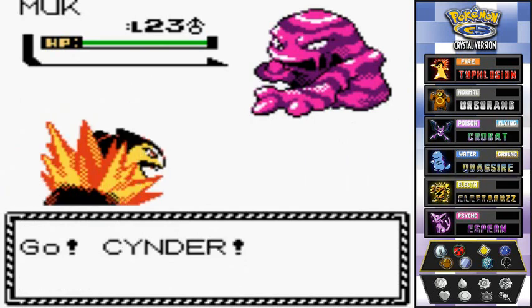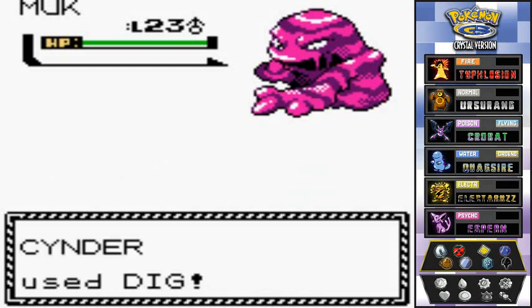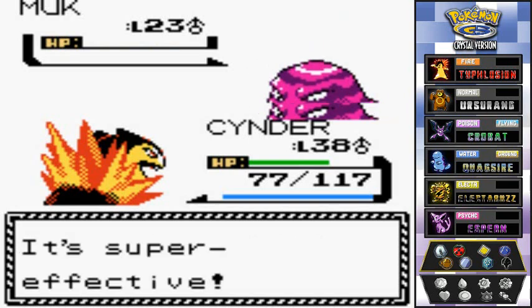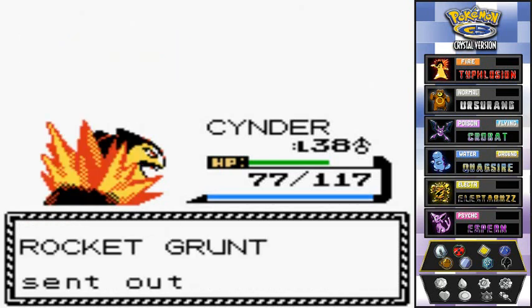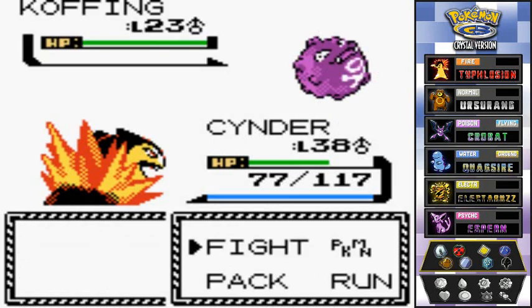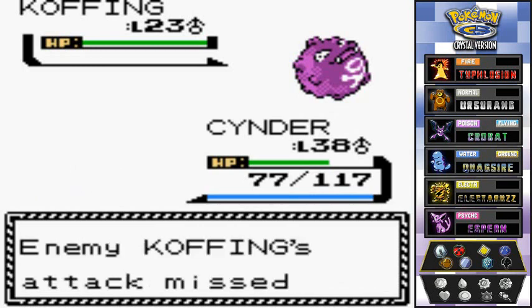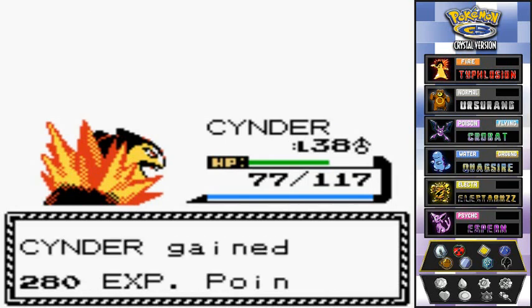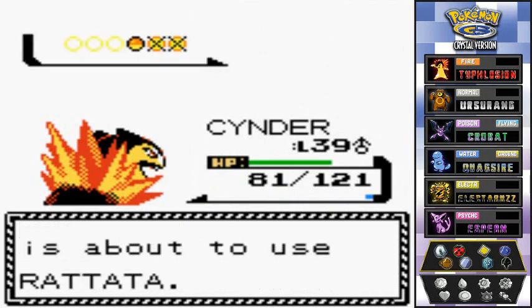Let's do this - Cinder, ready to kick some butt! Let's go with Dig. Muk tries to Pound me but the Dig does work. That was a critical hit - very good. Almost grows a level, and I think I should keep going with Cinder, close to level 39. Another Dig attack - let's see if it works. Yes! There's no Levitate in this game so don't worry about it. Level 39 - but we still need to beat this guy.